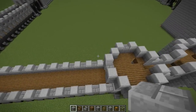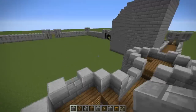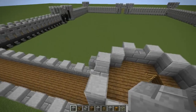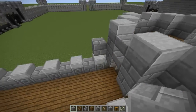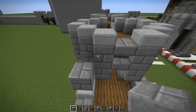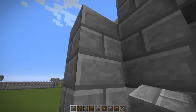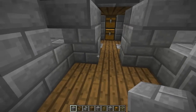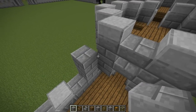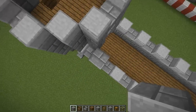First thing we're going to do is take stone bricks and come down here — this will be the start of our wall on the left side. This is going to go one diagonal block from the crenellation right here. This is all going to change to stone bricks right here, right on the corner.